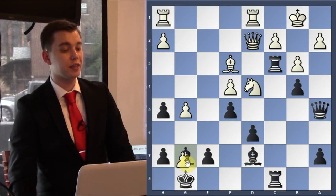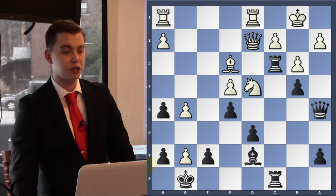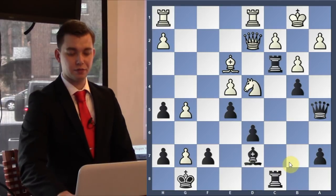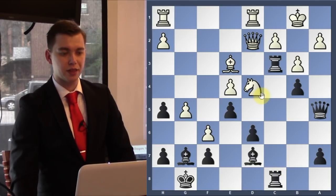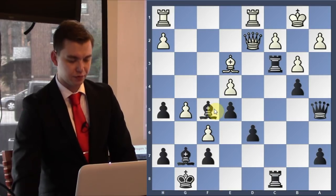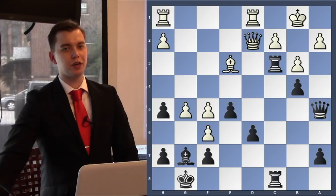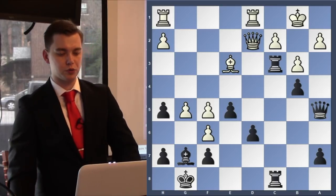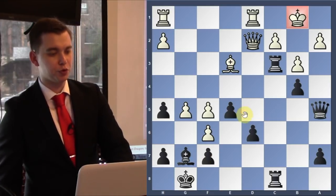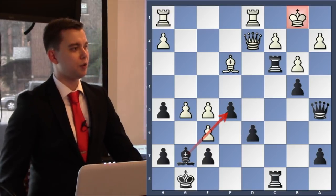Sometimes this pawn is actually going to be good for us as black because it acts as a defender — it's a bit strange but it works. White played knight f5, moving the knight. Bishop takes f5, e takes f5, and now black to move. Can you find a way to expose the white king? It looks like our fire has been put out, but we have so many pieces near the king. Now we are going to look for sacrifices.